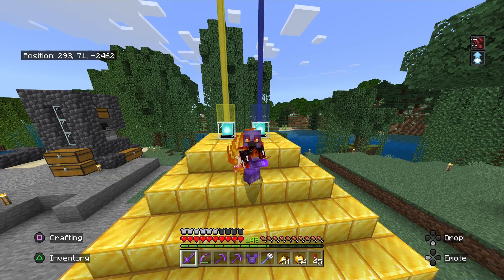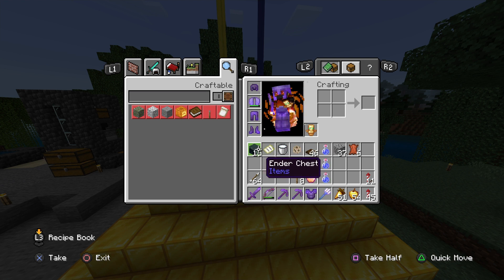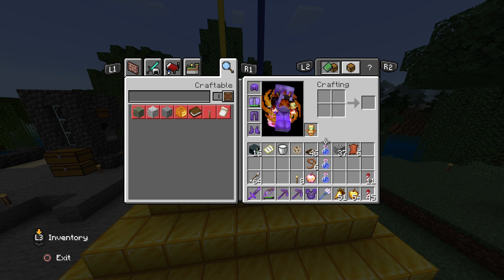Today we're going to be talking about how to raid an ocean monument effectively. A couple things I suggest bringing: I'm bringing a conduit, but we're not going to use that right away. You're definitely going to want a bucket of milk and at least three water breathing potions of eight minutes.